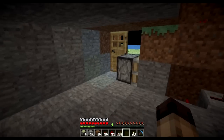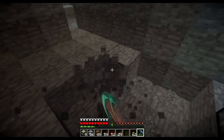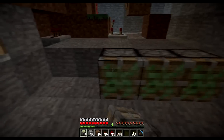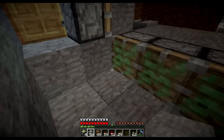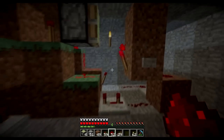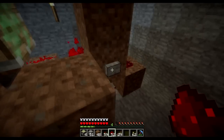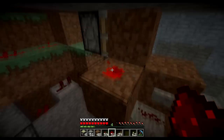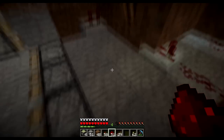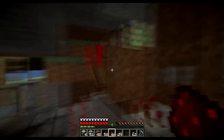Now all we have to do is build the trap itself — this is really easy. Go over here, dig out a space for our pistons, and put one, two, three, four, five pistons in a row. Put some blocks in front of them because they should be extended automatically when the door is closed. Now link the T flip-flop up to our area — once the T flip-flop is on, the redstone current goes out this way. Invert the current and place the redstone wiring beneath it, linking it across.